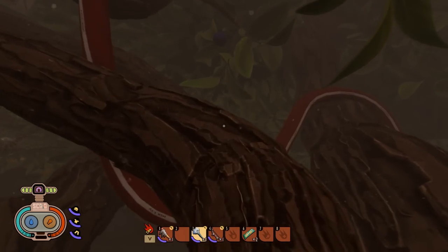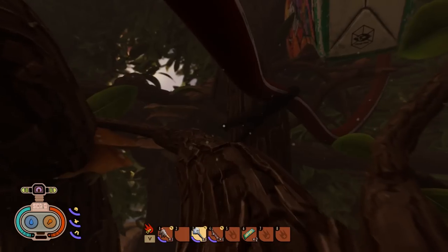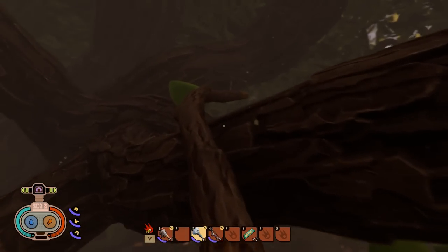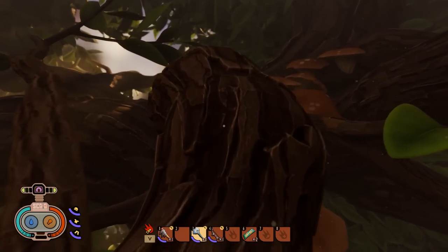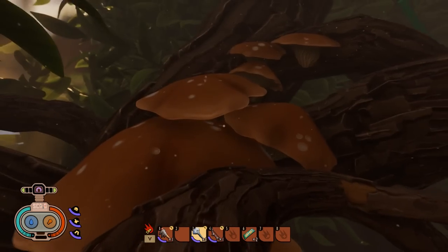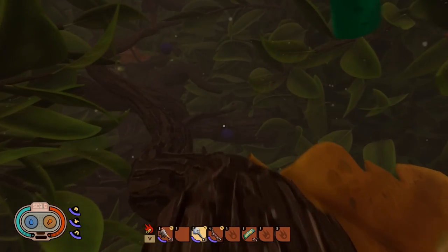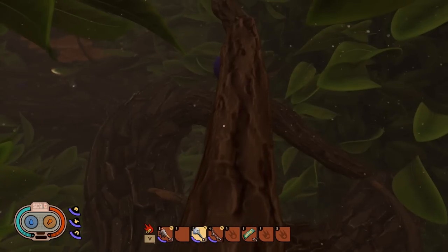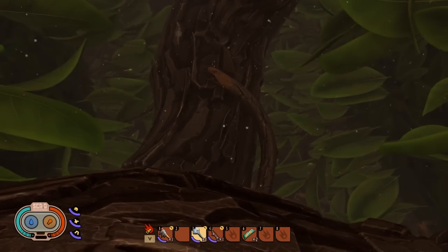Go along the branch, go towards the juice box. Follow the twig round, get onto the main branch, head towards the fungi. Jump up there, go along the main branch. Go up, then look down and drop down to the branch below, then drop down to the bigger one below.